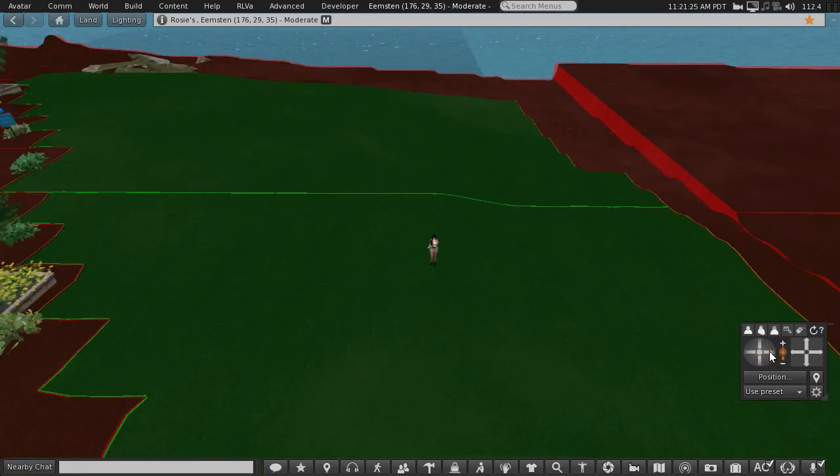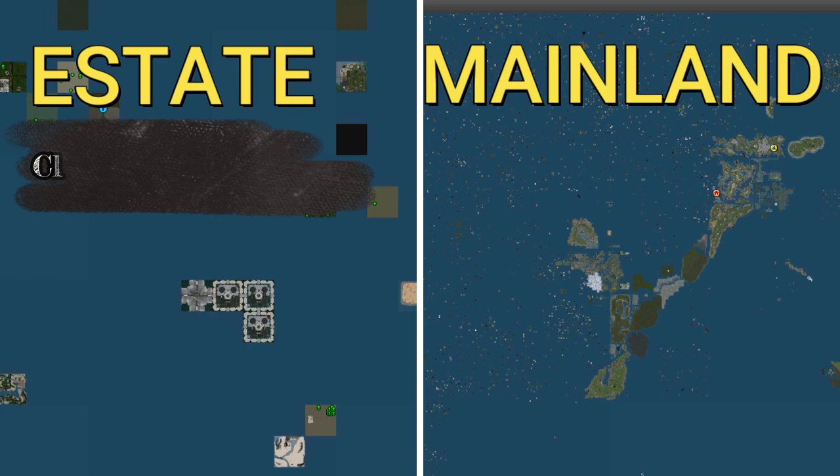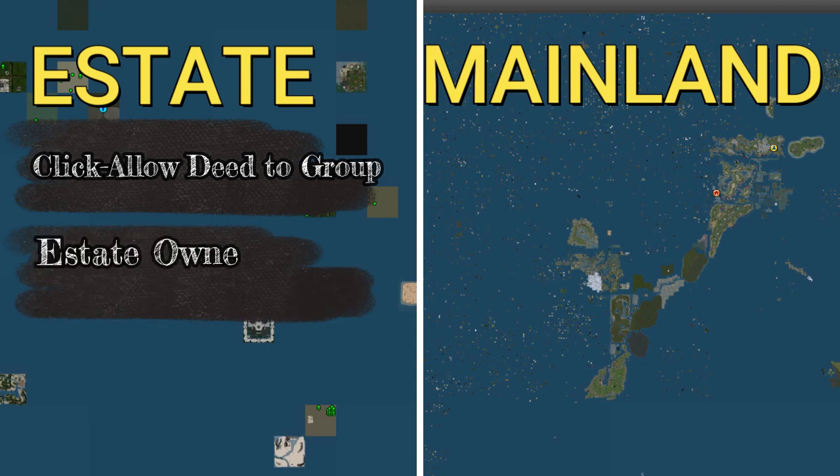I'll be teaching you all about parcels in my next tutorial. Deeding land to a group on a private region works slightly different to deeding mainland to a group. When dealing with a private estate, you do not need to enable owner makes contribution with deed.